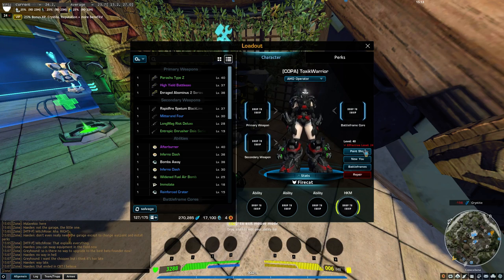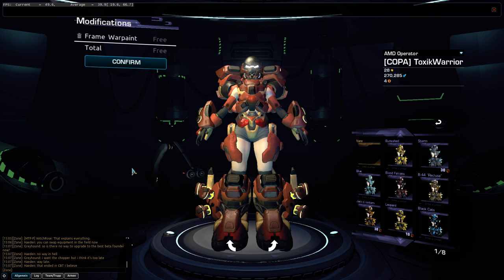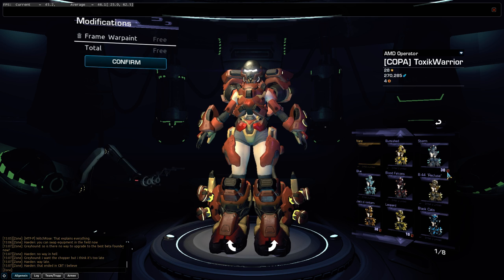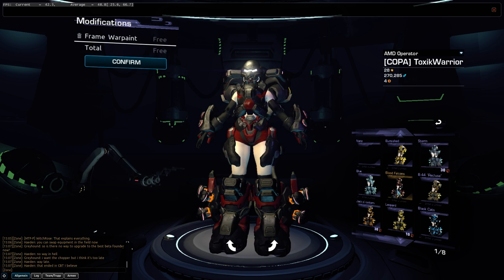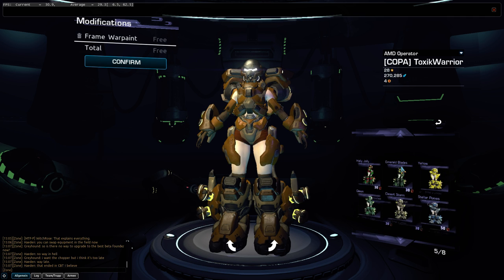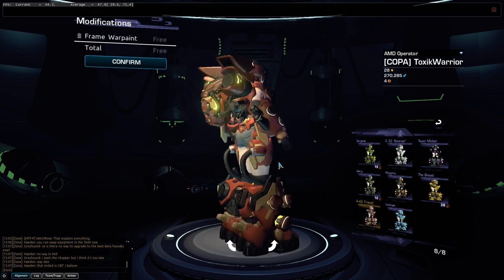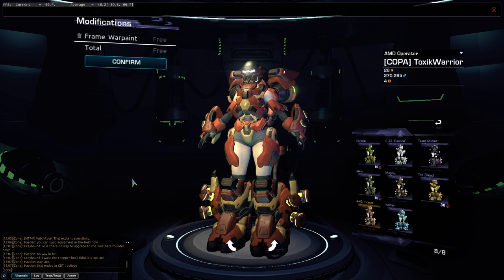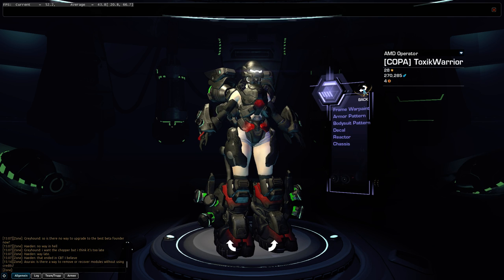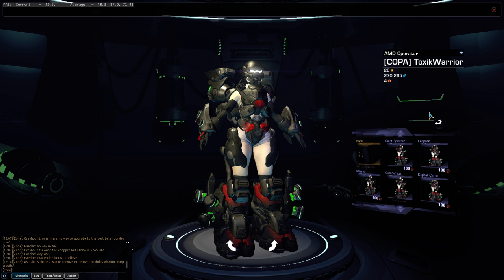You need Crystite for the paint shop, because you got warp paints for your frame. This is by the way the Fire Cat — usually it would look like this, but you can buy some warp paints for red beans, or you can unlock them in game, or when you finish a battle frame. For example, I finished the Fire Cat, so I get this warp paint. You can use it on every battle frame. You can also get some camouflage and stuff like this.